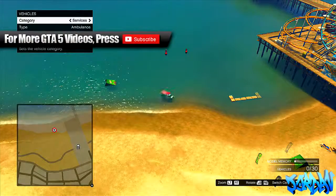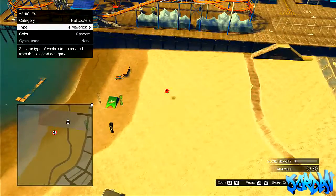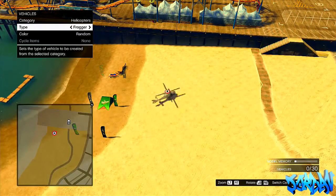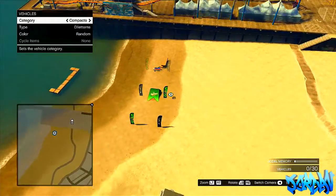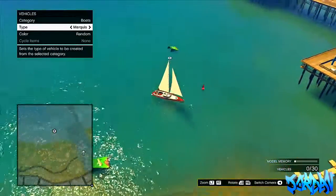Go to your categories and look for Boats. Once you've found Boats, you want to use the boat that I select — as you can see. Now under Helicopters there is no Skylift, so this is just proving that it's not there and this is a glitch. So we're going to go to Boats and choose this boat here.